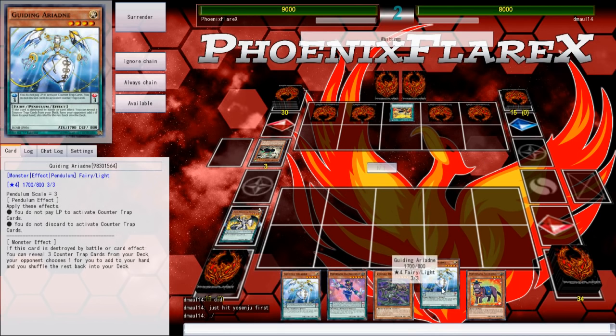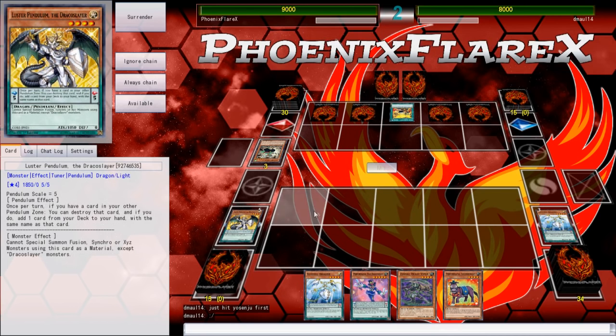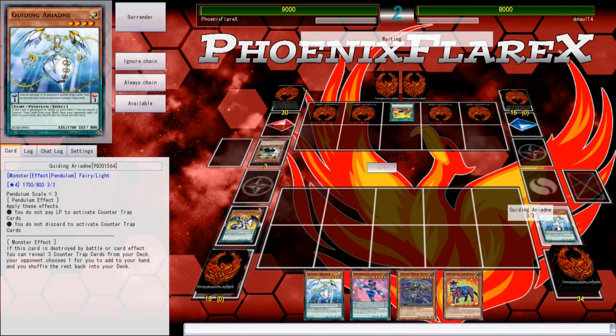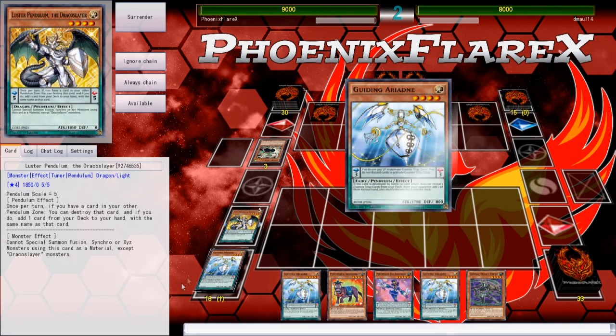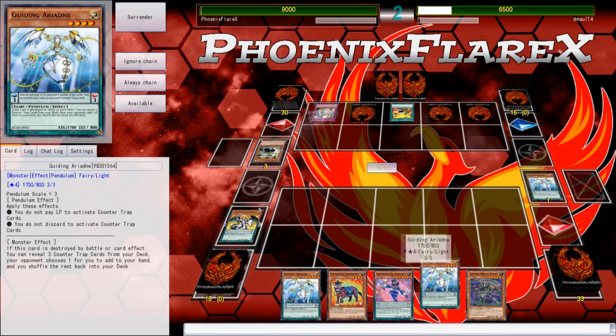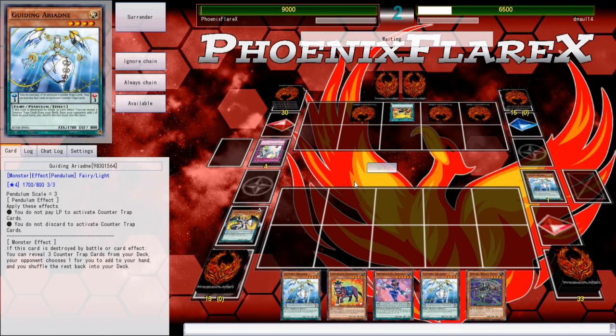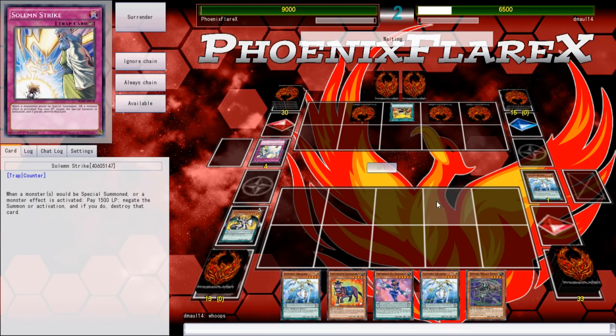So what we're gonna do here is we're gonna activate this — we're gonna activate the Ariadne — and we're gonna see how far we get. I'm pretty sure I'm gonna run into a Strike, so I'm gonna have to be very mindful of my Pendulum Summons. I'm probably gonna Pendulum Summon the Ariadne, because if it gets Struck it still searches for a Strike of my own. So he's Striking my Ariadne here. This card activates anywhere! Mate! How did you misplay like that? This is the second game you've played with me where you've misplayed with a Solemn Strike.